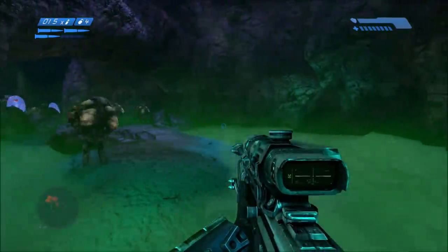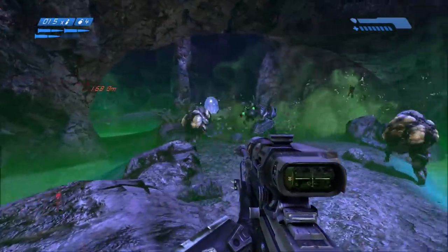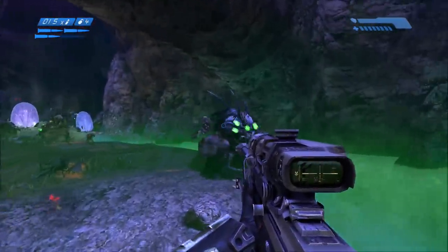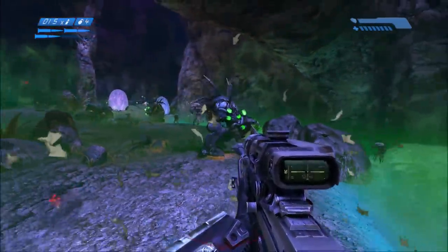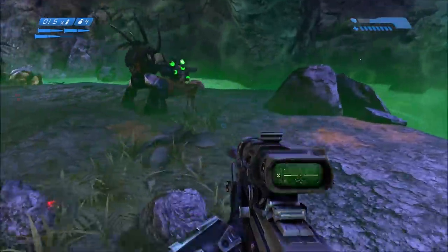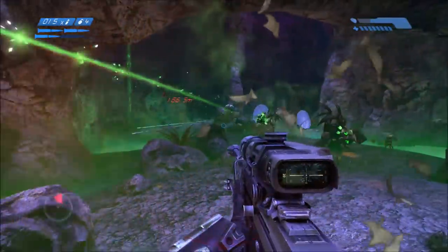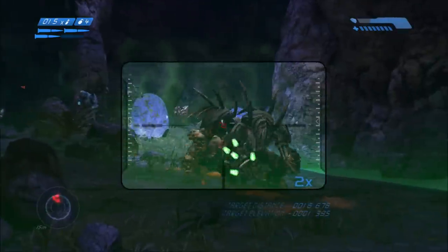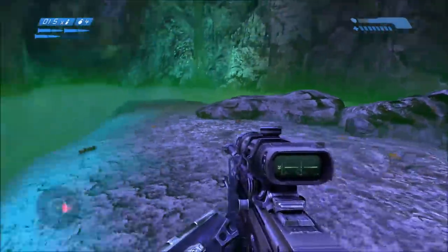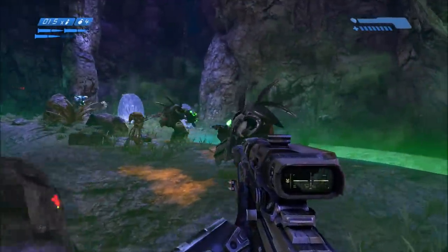For number 4, you might have noticed this if you use the sniper a lot against the Flood. When you scope in with a sniper rifle on Flood Carriers, the reticle does not turn red — it cannot track Flood Carriers. However, if you scope in on other enemies like Hunters or even Flood Infection Forms, it will turn red. For some reason, scoping in on Flood Carriers, the sniper rifle does not recognize them as an enemy.